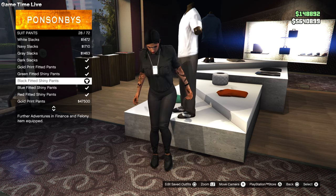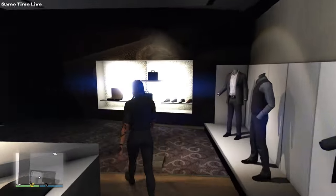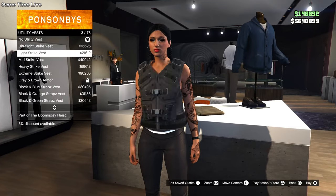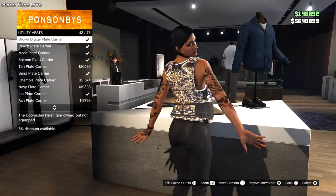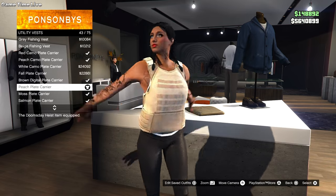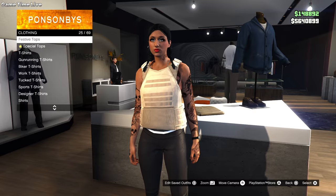Then go over to pants, go to suit pants, and put on the black fitted shiny pants. Next go into the shoes section and take off the shoes. Then go into tops, go to utility vest, and put on the peach plate carrier. Next go into t-shirts and put on the yellow t-shirt. For accessories, use the black fingerless gloves.